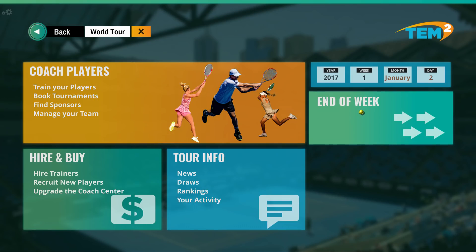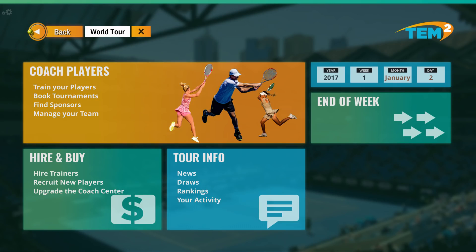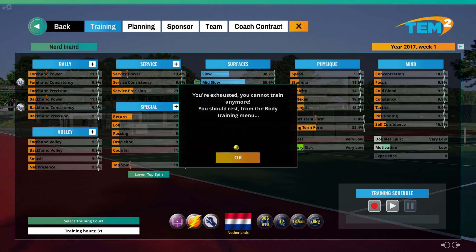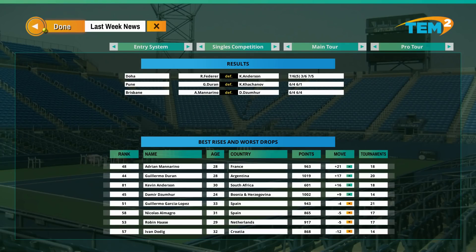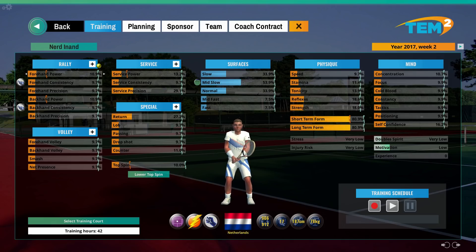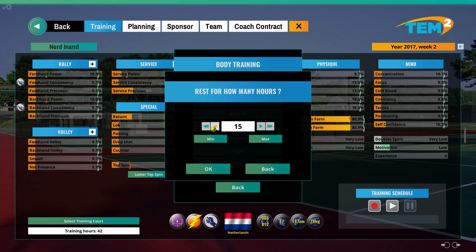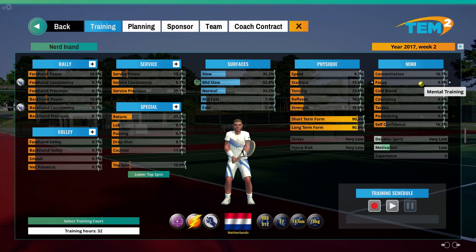I don't think there's anything else to do - can't hire any players. Let's just end the week. That happened pretty quickly - week one is done. 31 hours left to train, you're too exhausted. Should rest from the Body Training menu. Am I missing something? Rest - is it here? Yes, rest. 10 hours of resting. Can I put something anywhere else? Can we put some in Focus? You don't have any experience points to spend.